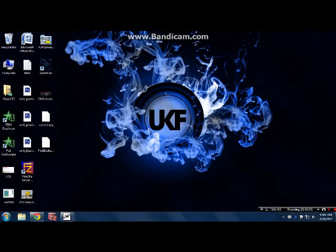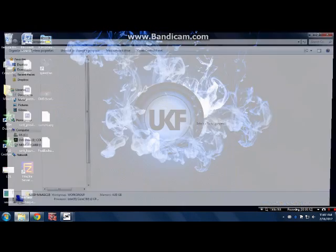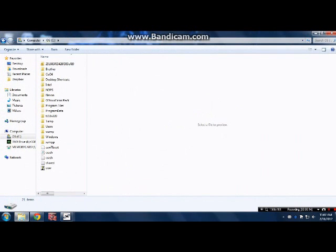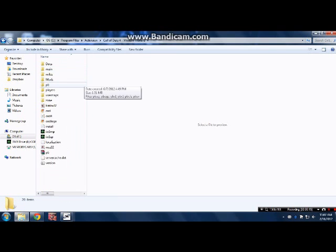Hey, what's up guys, Cat here. I'm going to be teaching you guys how to make a Deathrun server on your home computer. First of all, you're going to want to go to Computer, your OS drive, go to Program Files, Activision, and you're going to go to COD4.